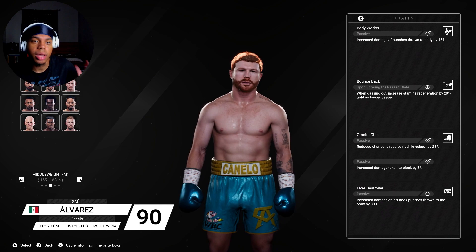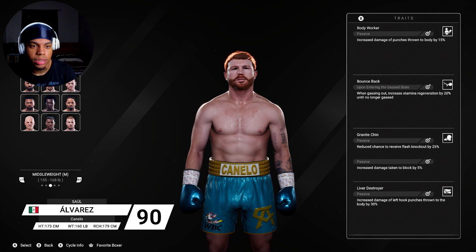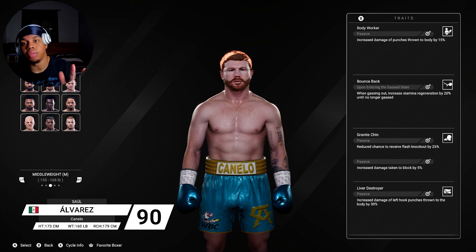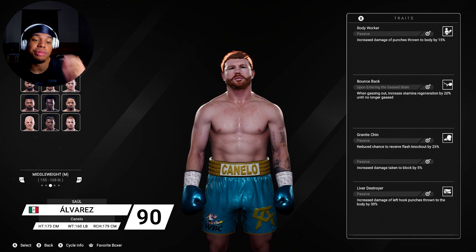His traits are very good. He has Body Worker, which increases body punch damage by 15%. He also has Bounce Back, so when you're gassing out it increases stamina regeneration by 20%. That means when your bar is blinking and it rises back up, you're gonna get 20% more stamina regeneration. These two perks alone are very good.